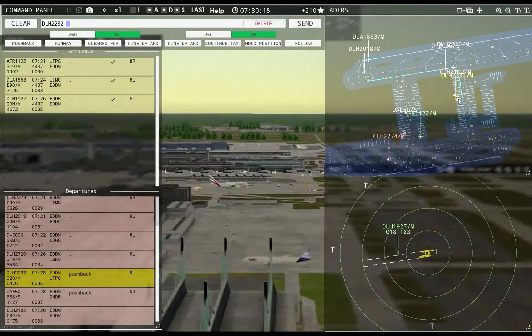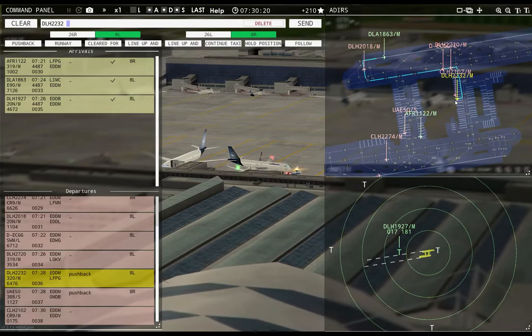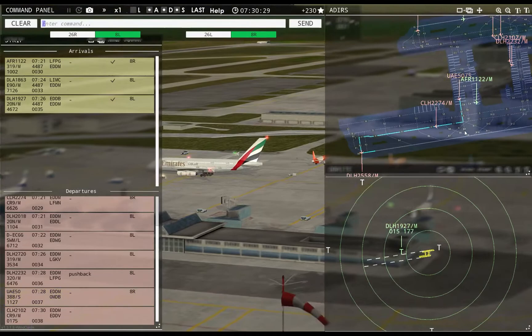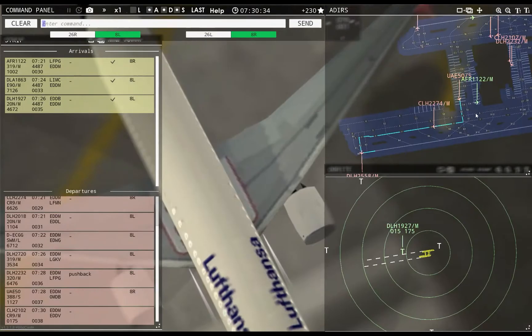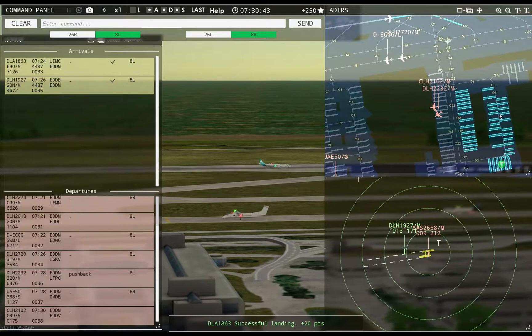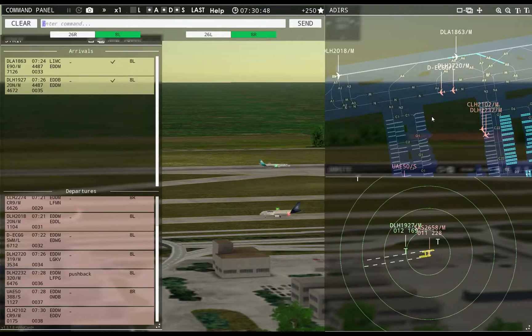Ground, Hansaline 2102 requests pushback. Ground, Emirates 50 Super requests taxi runway 8R — Emirates 50 Super, runway 8R, taxi via Tango. Dolomiti 1863, taxi to apron via Oscar 2, Delta 6, Oscar 3. Cutting this one close.